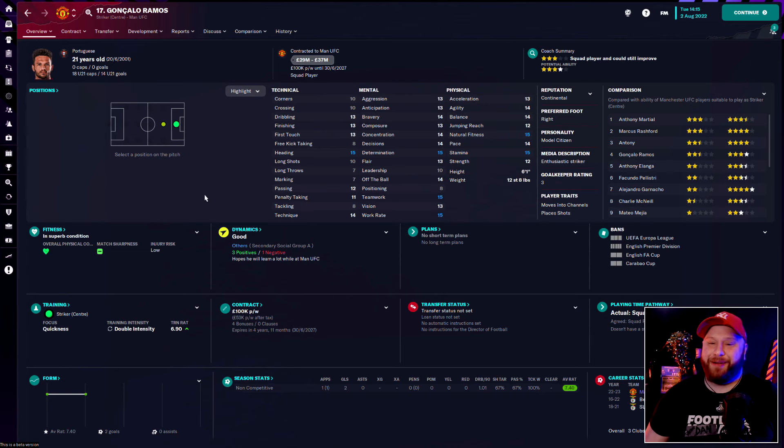Gonçalo Ramos was the man I went for — a little bit cheaper at £15 million, wanting £100,000 a week, and just 21 years old. He's Portuguese and offers a couple of things I like more. He's a bit more physical with great work rate, great determination and a model citizen personality. He's also got 15 heading so he adds physicality up front that we lose with Ronaldo — neither Martial nor Rashford will be winning aerial duels against centre-backs. With decent aggression, bravery, heading ability and already very solid finishing and composure, he's a really good all-round player with tons of potential to improve.